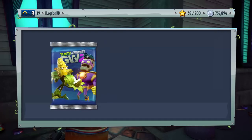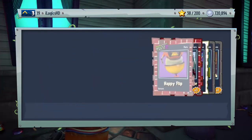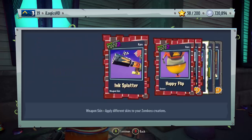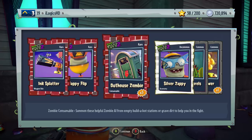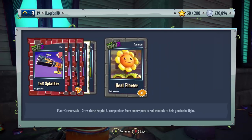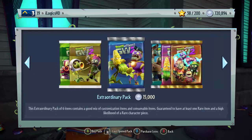We've still got 49 to go. I'm going to try and go as quickly through these as possible because I feel like it's going to be an extremely long video. In this next pack we get three rares: a weapon skin Ink Splatter, the Happy Flip gesture for the Imp — that's pretty cool, I might have to try that out — the Outhouse Zombie, Silver Zappy, Fancy Lurals, and Heelflower. It wasn't too great, but maybe we can do better.